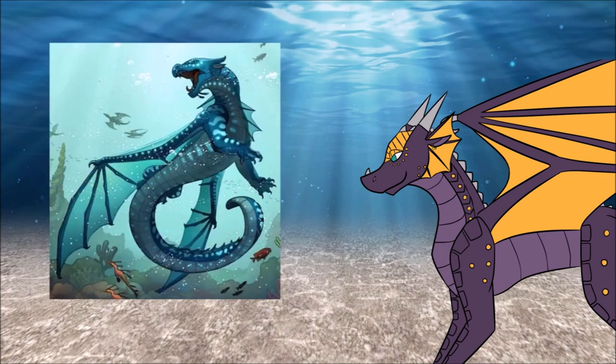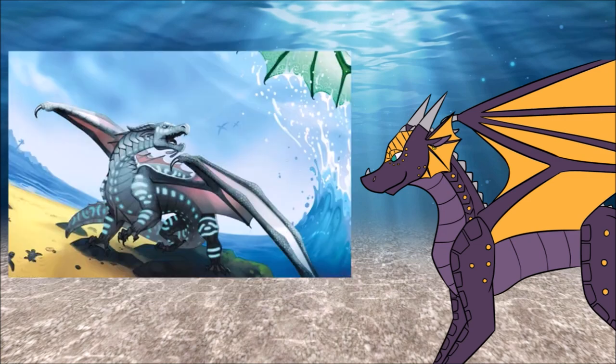As you may have guessed, Sea Wings are the aquatic dragons of Pyrrhea. They have gills on their necks that allow them to breathe underwater. With webbed talons and strong tails, they're the best swimmers out of all of the tribes. Their scales come in shades of blue, green, and in some cases, indigo.